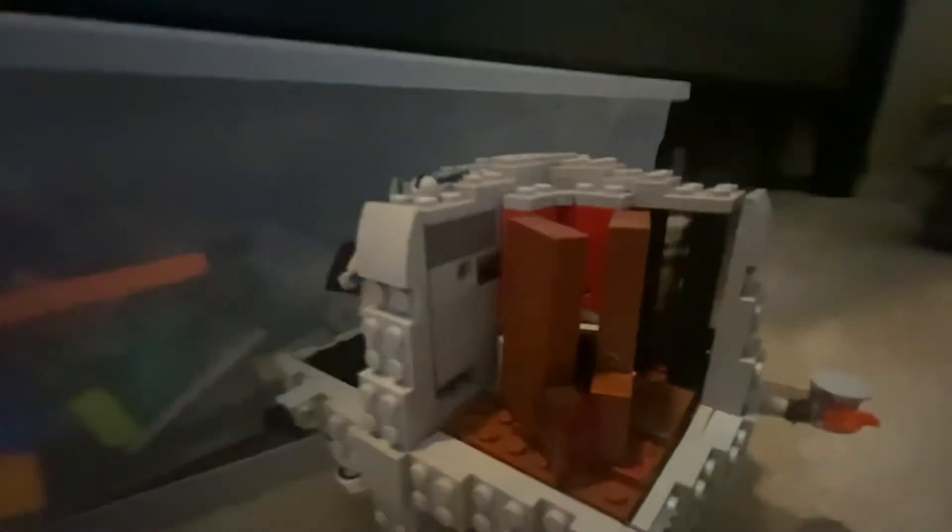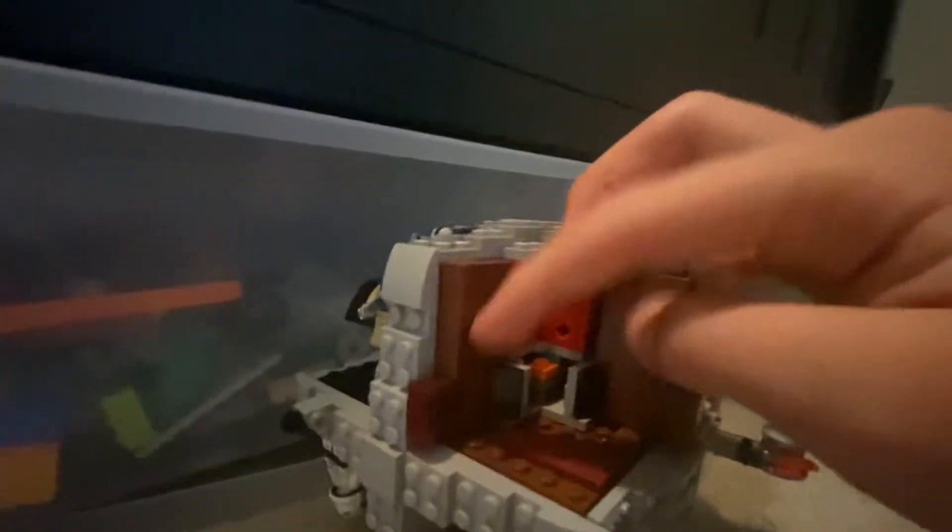Here's the trash compactor with Luke and Han in it. I'm going to take these guys out so I can show how the trash compactor can go fully. It goes like this and it completely compacts whatever's in there. And you can open it up.